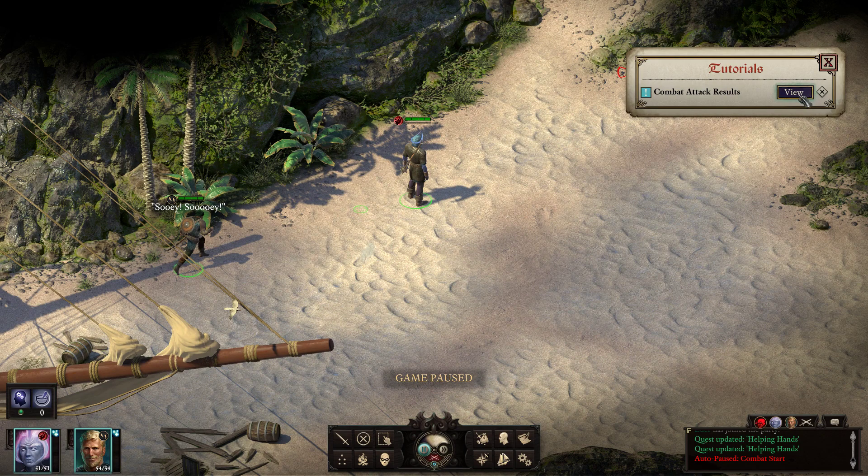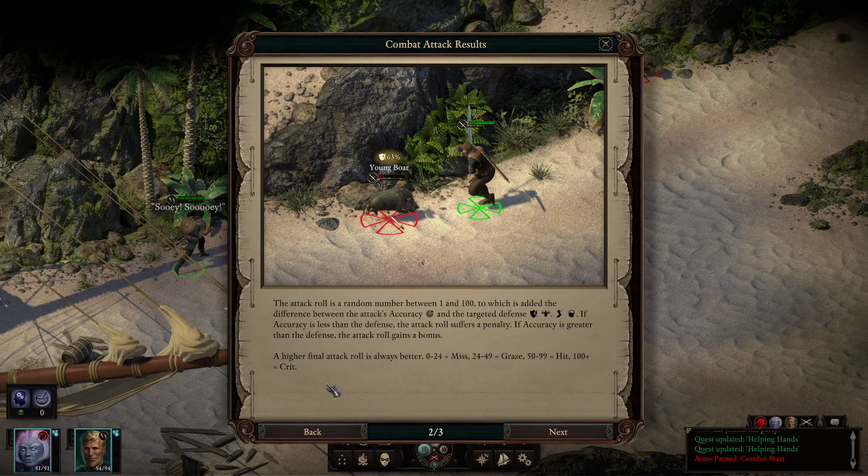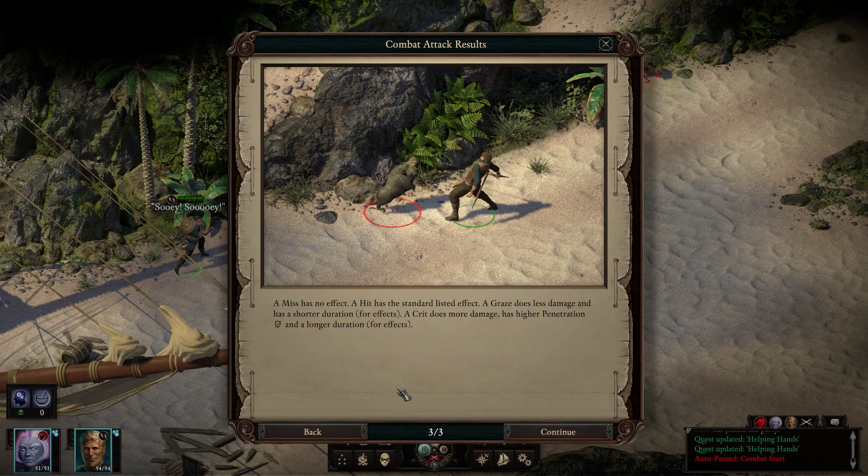Yes, of course — combat attack results. All characters in the game have four defenses against attacks: Deflection, Fortitude, Reflex, and Will. These defenses are based on their attributes, level, items, and other effects. The more powerful the character, the higher their defenses will be, and the harder they will be to hit or affect with abilities. The attack roll is a random number between 1 and 100, to which is added the difference between the attack's accuracy and the targeted defense. If accuracy is less than defense, the attack roll suffers a penalty; if accuracy is greater than the defense, the attack roll gains a bonus. A higher final attack roll is always better. 0 through 24 equals a miss; 25 through 49 equals a graze; 50 through 99 equals a hit; 100 plus equals a crit. A miss has no effect. A hit has the standard listed effect. A graze does less damage and has a shorter duration for effects. A crit does more damage and has higher penetration and a longer duration for effects.